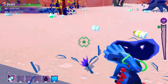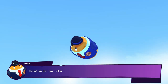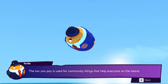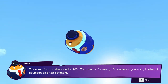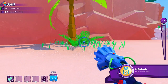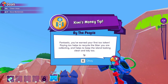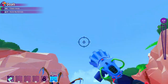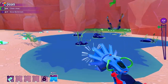Go around and gather all this stuff. Hello, I'm the Taxbot, and I'm on my way to collect your tax. Have you earned money? Some of it needs to be paid to the island government as tax. The tax you pay is used for community things that help everyone on the island. The rate of tax on the island is 10% - that means every 10 doubloons you earn, I collect 1. Well, that's evil. I don't want to pay tax even in-game.